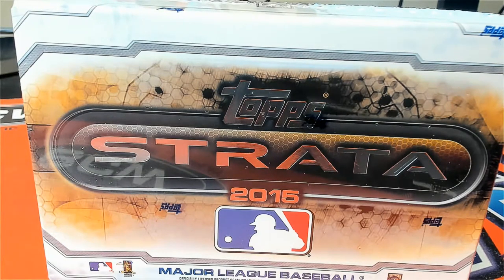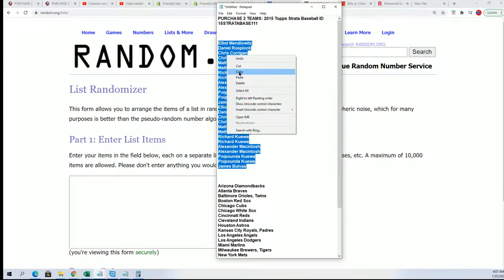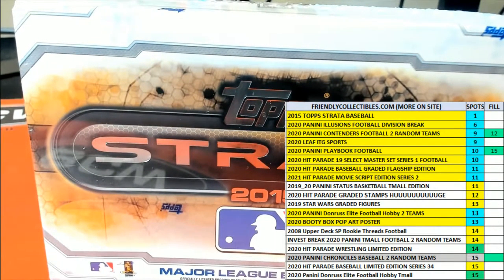It's 2015 Strata Baseball, and we're looking for treasure in the box break. We're going to start off randomizing some owner names here seven times. We're going to random the teams seven times, then stack the lists up side by side after they've gone through the random seven times apiece.